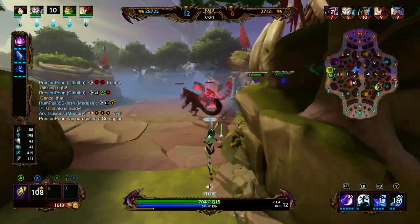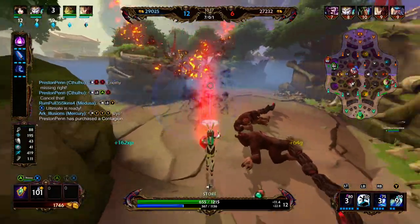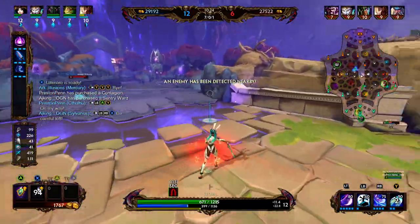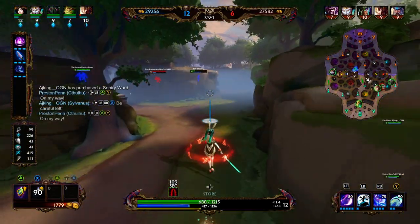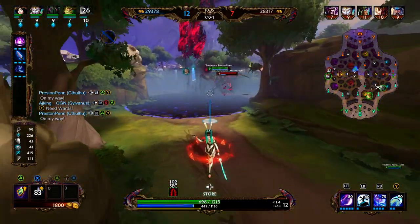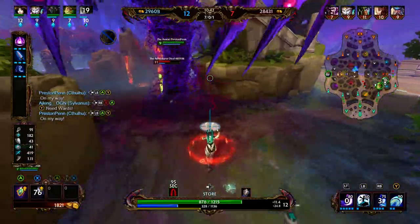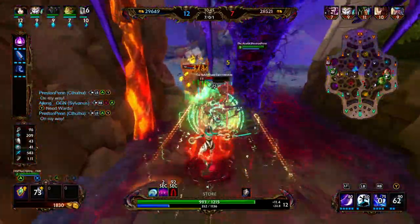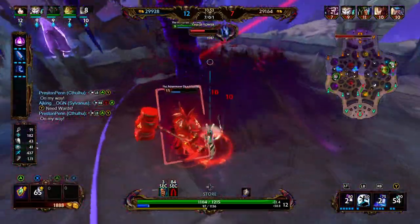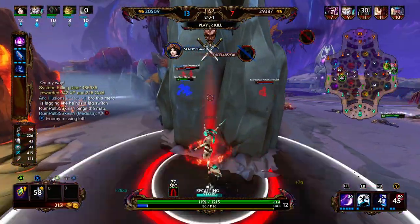We make our way to our red buff. Mercury is dancing with the enemy Mercury in the right jungle. We secure our red — Poseidon is nearby, and we have a ward for some vision. We rotate right. Looks like Mercury needs a little help. Mercury goes down, so this might not be the best rotation anymore. Chalk is tanky and will take quite a few abilities to get to a pickable point. We ult — maybe a little too early — and we're able to get the pick onto Chalk, but now we have no mana so we start falling back.